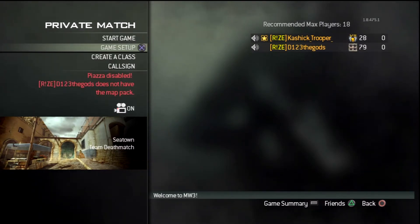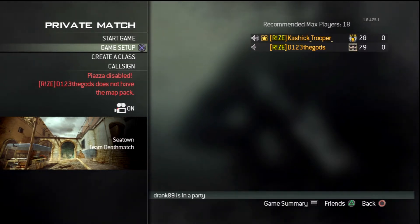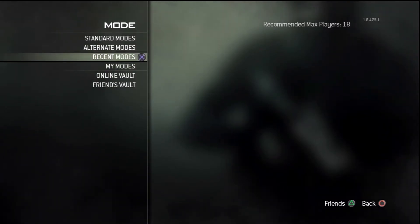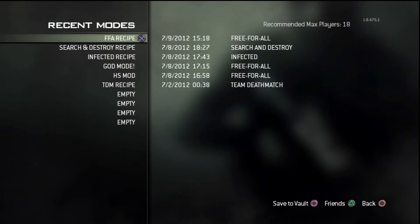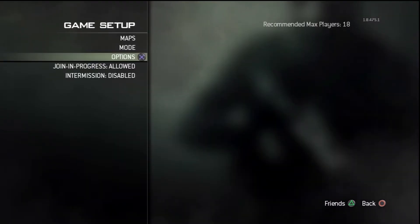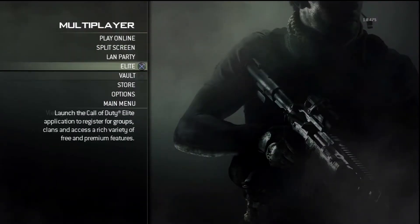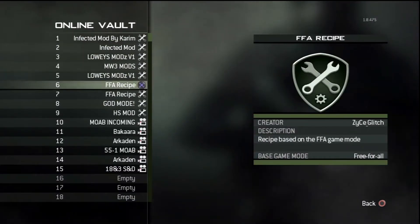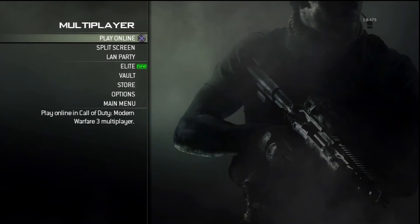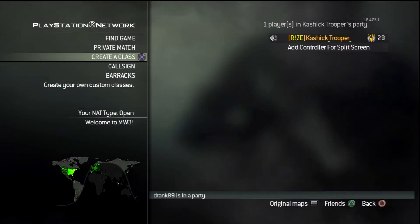First you have to go to the link in the description and go to your file share and put this modded game thing in. Go to your online vault — it's the final one that says HS Mod. Load it and save it onto your vault.